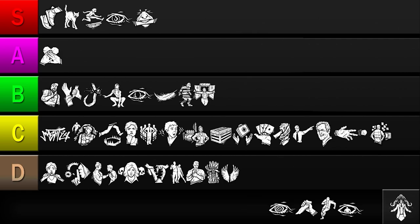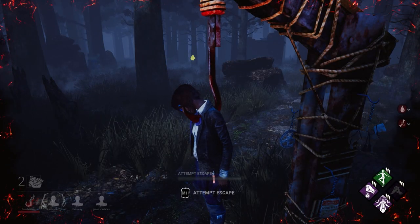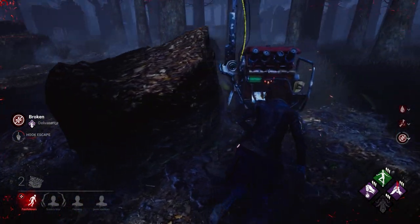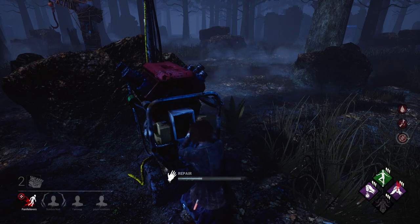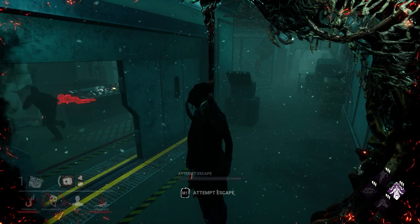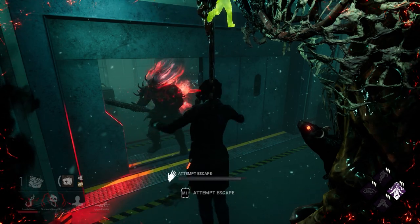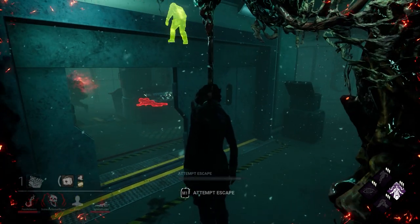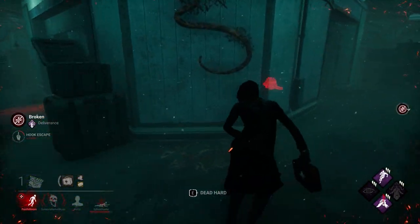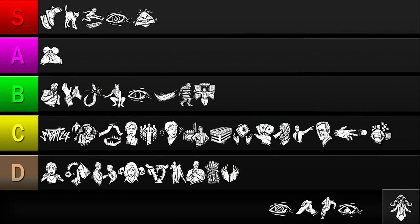Our next perk is Deliverance. This allows you to unhook yourself after unhooking an ally. It's a pretty easy condition to meet for a game-changing benefit — unhooking yourself saves a lot of time for your teammates and can let you escape in situations where none of them are available. There are a few drawbacks however. If you're the first survivor to get hooked, Deliverance becomes completely useless since you can only unhook yourself on your first hook. It's also possible an ally may unhook your teammate before you do, making the perk harder to activate. And you'll suffer from the broken status effect for a while after being unhooked. But the ability to rescue yourself from a hook greatly outweighs these drawbacks, so I'll be placing it in the A tier.